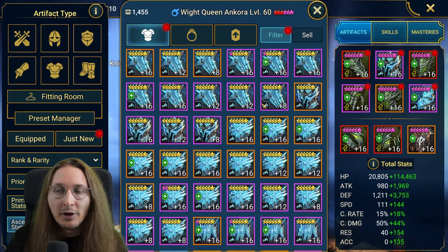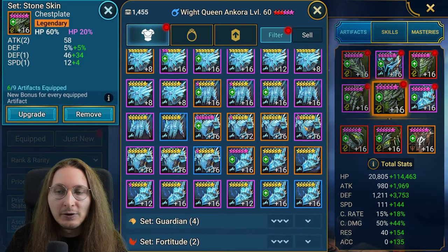I definitely recommend farming it. I don't think the other sets on that rotation are that big a deal. Frostbite is super OP and super underrated — you totally should go for it. I actually got one good piece on the last rotation that I'm going to put on my Angora — basically an upgrade on the chest slot.